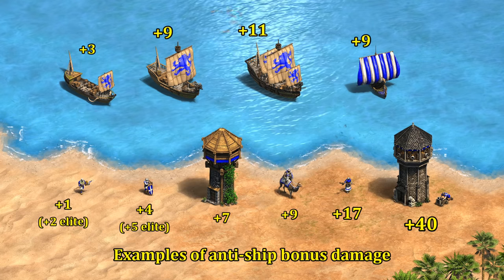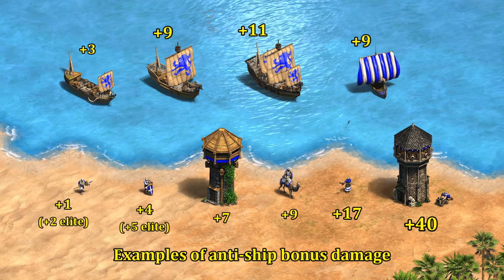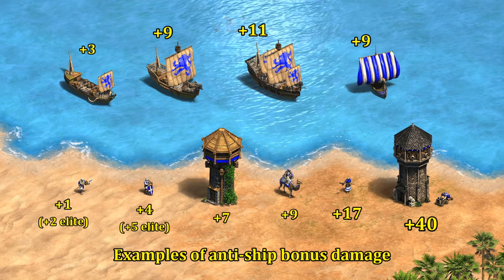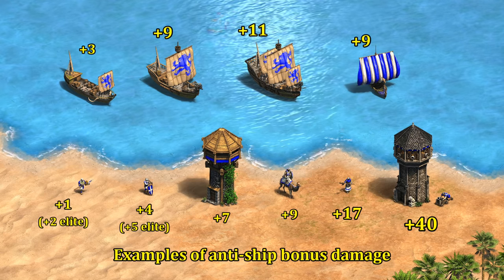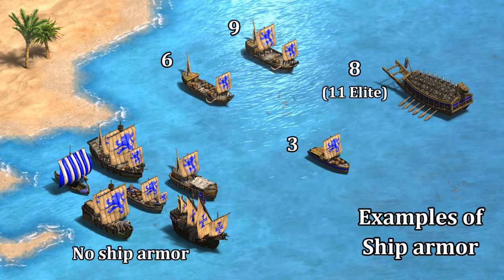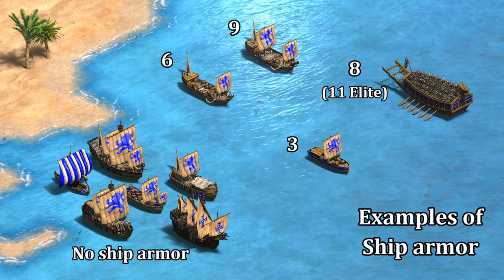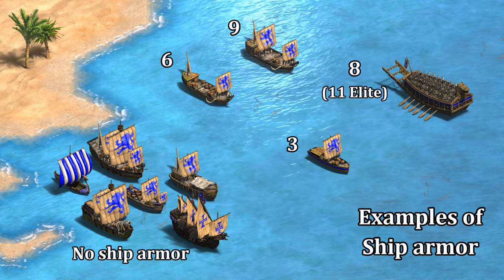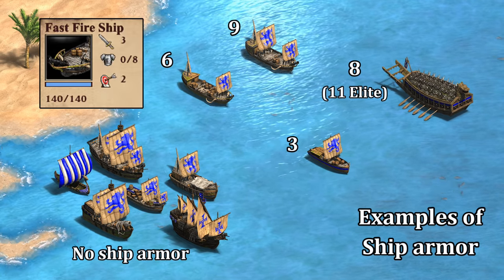So what exactly is anti-ship bonus damage? Basically it's damage that's independent from the melee or pierce attack shown in the unit stats. Generally units that are connected to water or have bonus damage against camels will have a bit of it. At the same time, different ships have varying amounts of resistance to this type of extra damage, with elite turtle ships and fire ships negating the most.